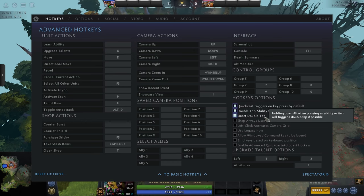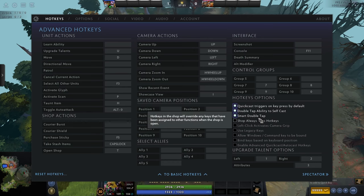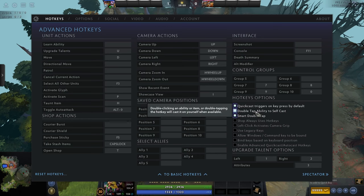Smart double tap is similar — if you have quick cast and hold alt, it will cast on yourself. I recommend having smart double tap on if you do have quick cast. So: double tap to self-cast if you don't have quick cast, and smart double tap if you do. Shop always uses hotkeys — I'd recommend keeping this off, because if you have the shop open and something happens, you'd have to close the shop before you can do anything. Left click activates camera grip — I don't really see the point; I've never found any need for it.